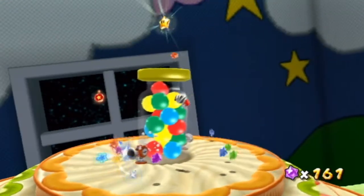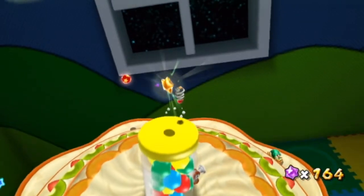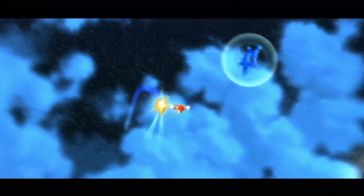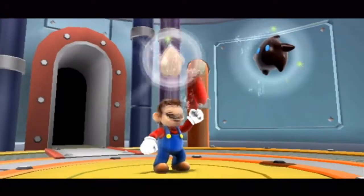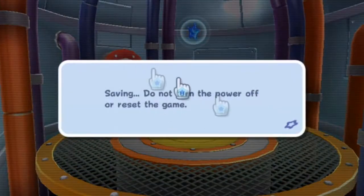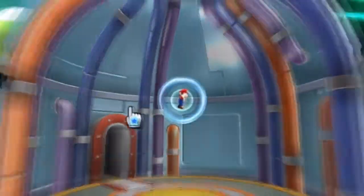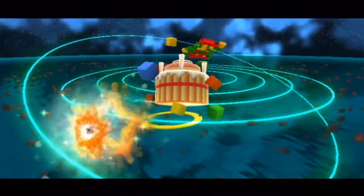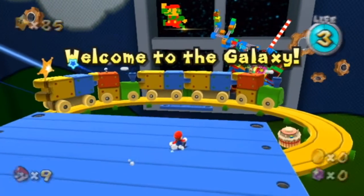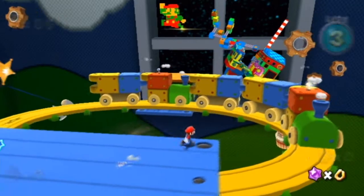Alright, let's go ahead and get our star. There's a 1-Up up there — I'm not going to get it because I feel like I don't need it. There we go! I believe we have two more missions left to do: one being the Prankster Comet, which we haven't seen yet, and the other being the Hungry Luma mission. Hopefully the comet appears. I don't remember what the Prankster Comet is for this galaxy. Mario meets Mario — back in here to do the Hungry Luma. I'm going to cut away to where we find the Hungry Luma.